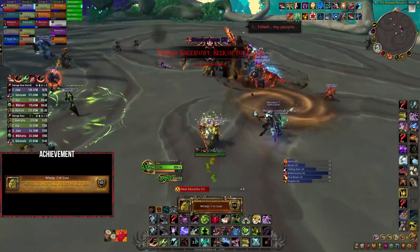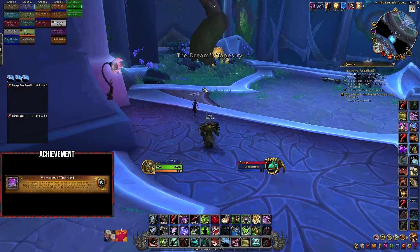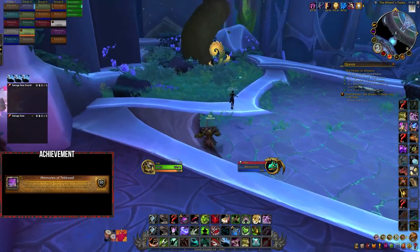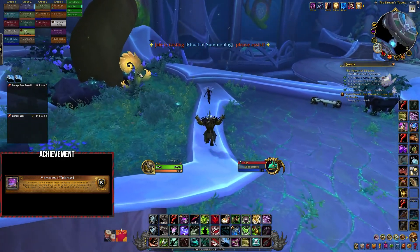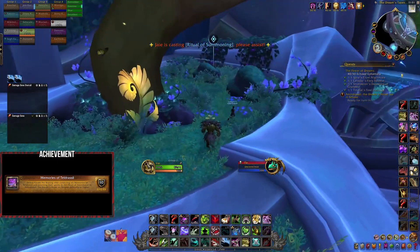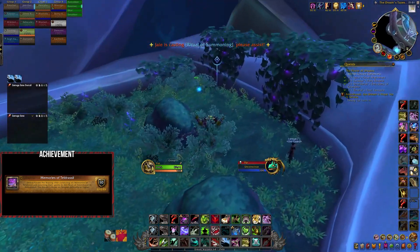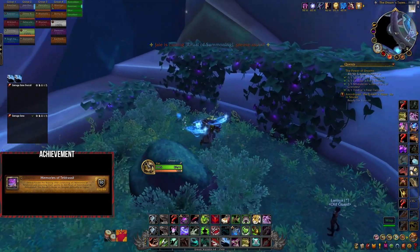After rescuing all six of the whelps, you can kill the boss. Finally we face Fyrakk, where we must complete the Memories of Teldrassil achievement. Here we need to defeat Fyrakk after collecting six memories of Teldrassil and returning their spirits to the heart of Amirdrassil. You'll find these wisps near the start of the raid, so assign six reliable players to go back and pick up a spirit.